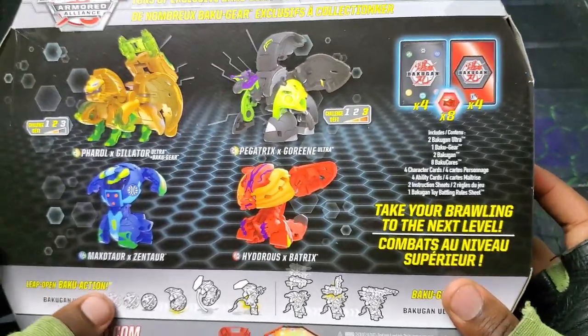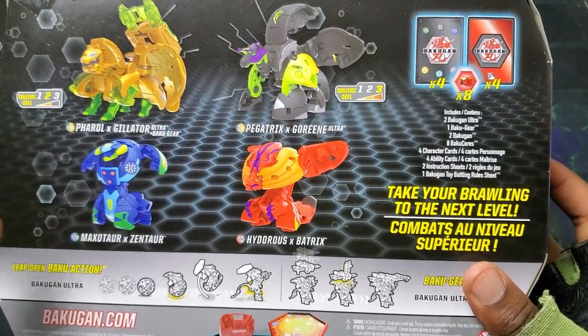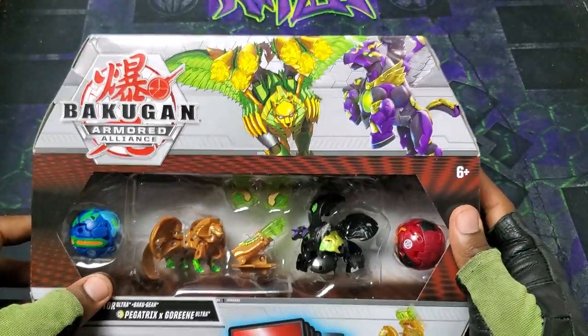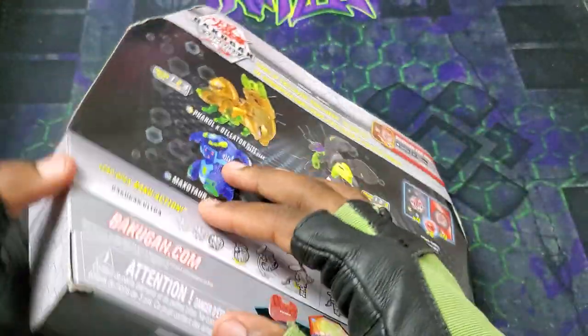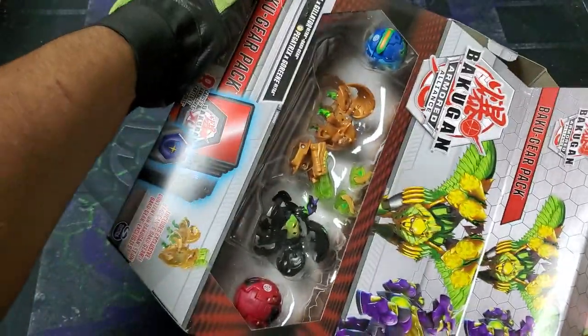Alright, so obviously we've got the Ultras, Bakugear, Bakugan, two cores, character card, ability card, all that. So without further ado let's get into it man. Alright, I gotta get the tape off here. This might take a little bit. I think I got a good chunk of the tape off — should be good hopefully.